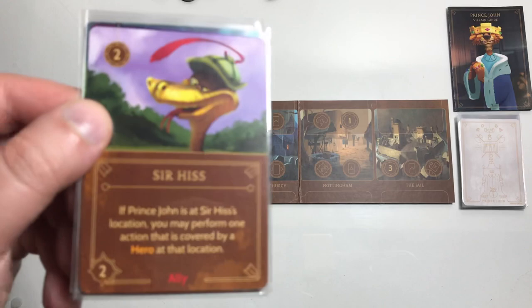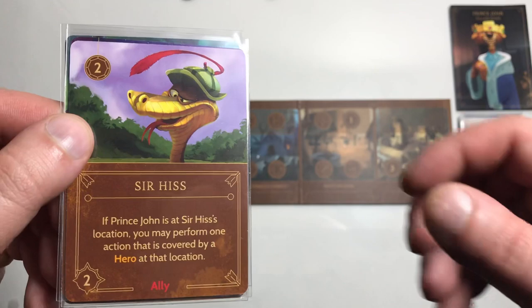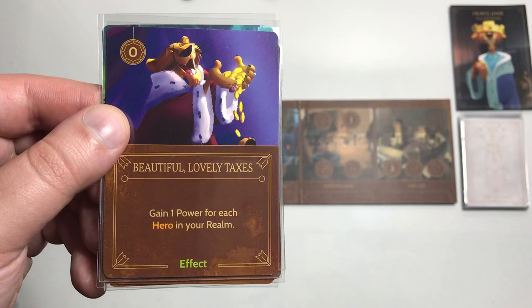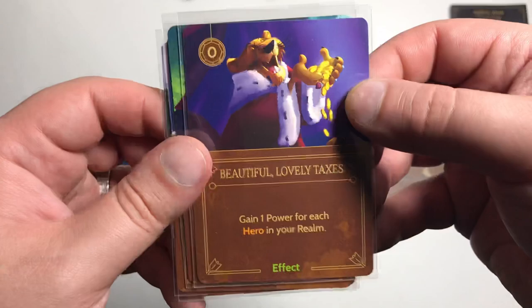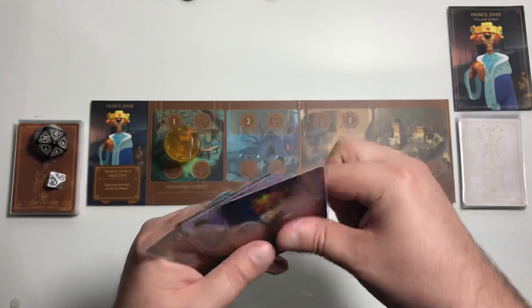Sir Hiss, an ally, costs two to play. If Prince John is at Sir Hiss's location, you may perform one action that is covered by a hero at that location. And Taxes, costs zero to play as an effect card — gain one power for each hero in your realm. And Rhino Guards cost three to play; it's an ally with four strength, no additional ability.